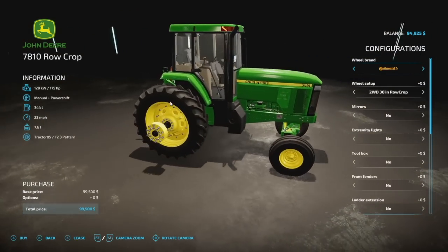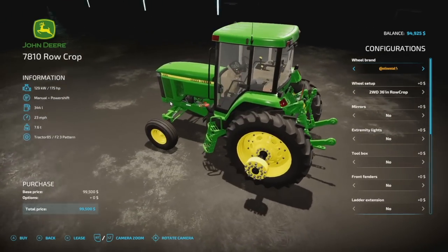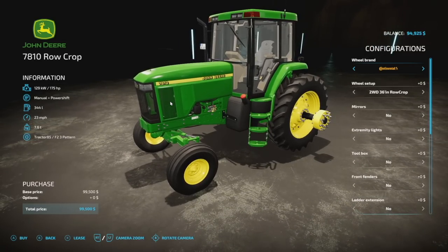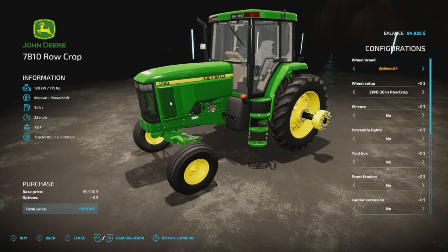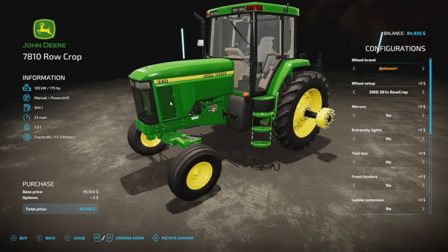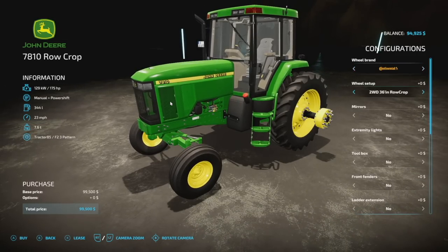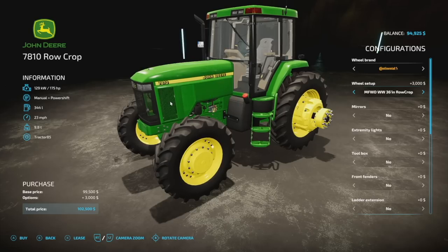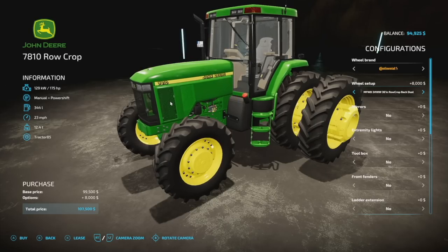Next up is the John 178 Road Crop from JHHG Modding. This tractor has 175 horsepower, manual plus power-shift transmission, 344 liters of fuel, 23 miles per hour top speed, weighs 7.6 tons, and is 25 slots on consoles. Wheel brands include Continental and Michelin, with row crop, weight, and bigger row crop options, plus four-wheel-drive versions.